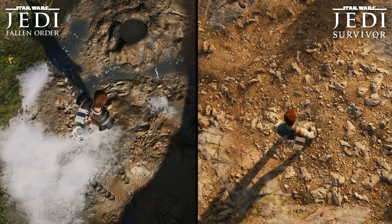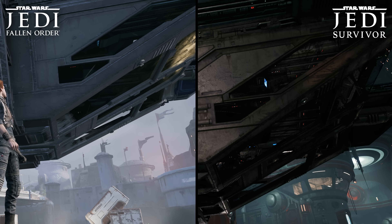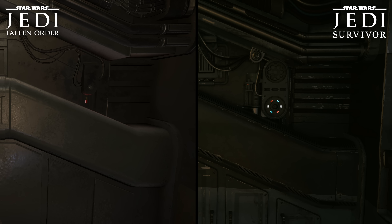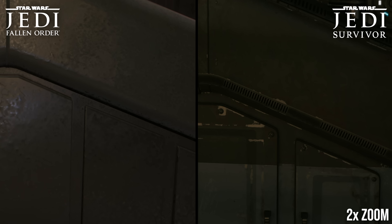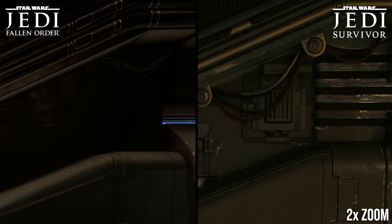Jedi Survivor's environmental designs are larger scale and more interesting as well, as some of the planets in Fallen Order could look a bit bland. And when we compare a specific area that appears in both games side by side, in this case the Mantis ship, the comparison really flatters the new game in just about every respect. We're getting a lot of extra polygonal density and texture detail across each surface. Some five years after the original game, the Mantis is in a state of relative disrepair, and that shows in scratched paint and scuffed surfaces. Just look at the wall panel here. In Fallen Order it's flat, clean, and sort of featureless, whereas in Survivor the paint has been stripped on the edges of the pressed metal through wear and tear, and the panels have been fleshed out with new geometry and mechanical adornments. The same holds true for the rest of the vessel as well.